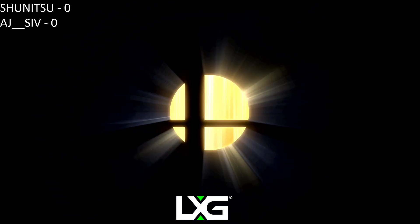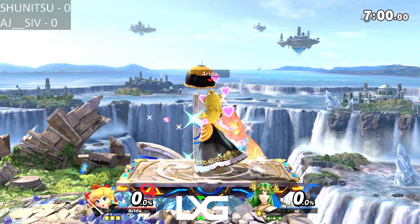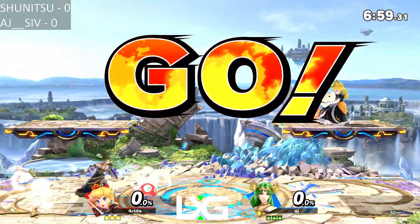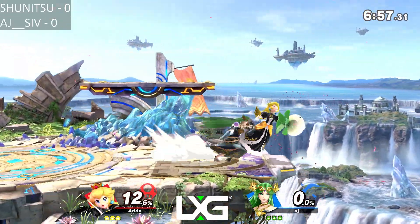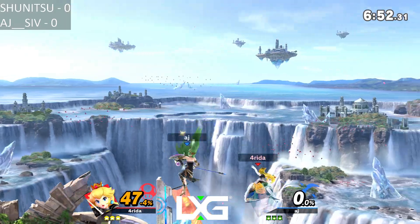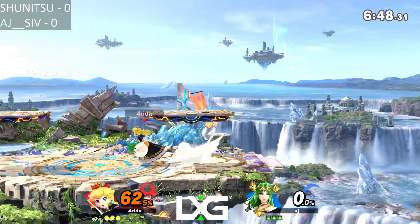This is going to be a floaty match between both characters. AJ I think historically has had the lead set-wise in this matchup. Shunitsu getting really lucky with the turnip pulls — he pulls out a stitch, he pulls out a power bomb at the start of the last set. AJ is starting off with a very strong combo.